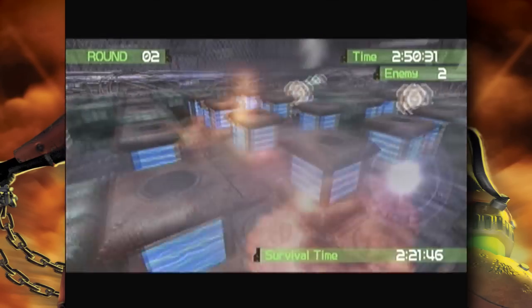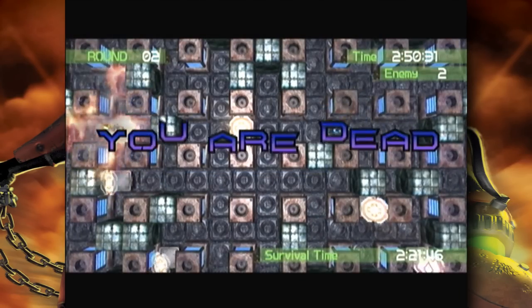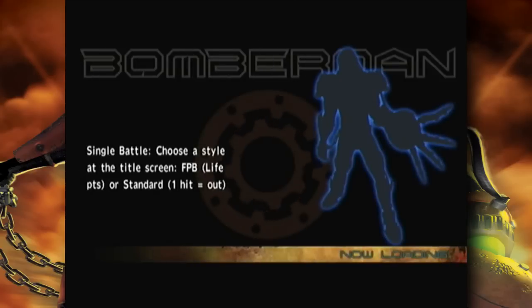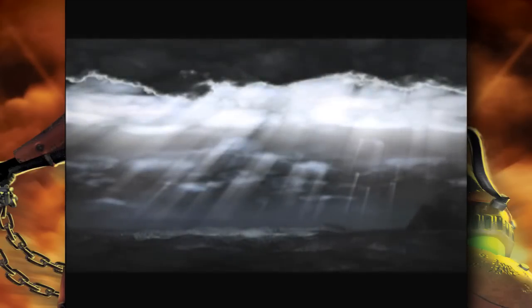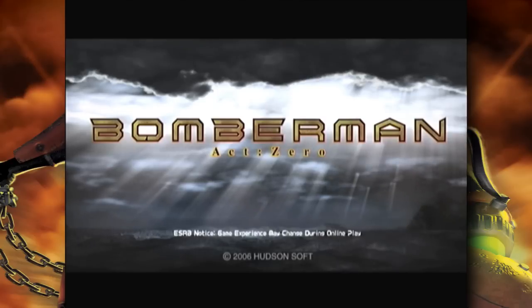Classic Bomberman mode or standard style is also one-hit kills. One hit and you're basically dead. I think you can get some kind of special power-up shield where it'll give you an extra hit, but for the most part it's one-hit kill on the standard mode. Which is why I highly recommend playing the FPB battle mode.